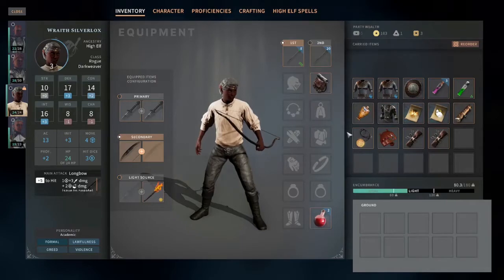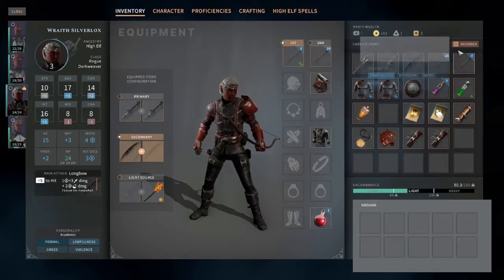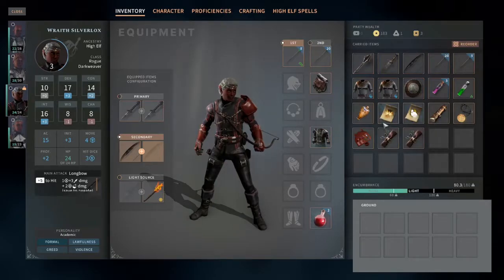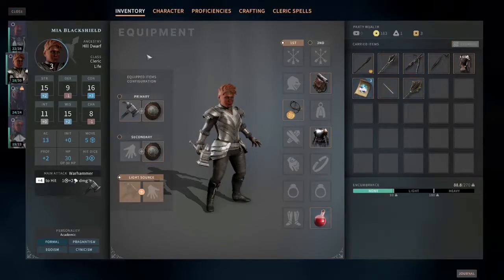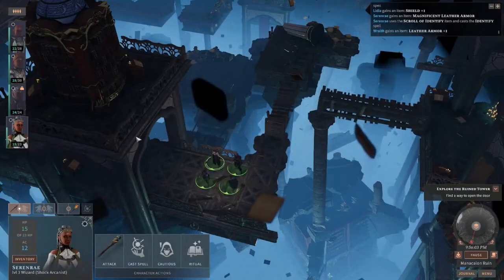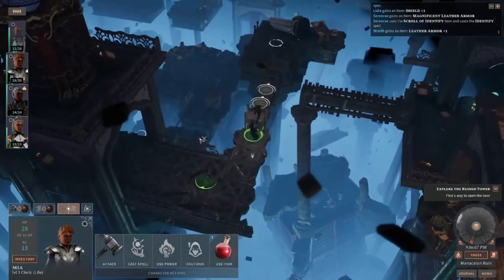Now we're going to do that again with another scroll of Identify — identify his armor. Can I borrow your armor, brother? Cast Identify on your brother's armor. Good stuff, because I would have hated to have had to switch our spells. We don't have a rest option so far. We also have to identify a potion and we have two more identifiers to do — a potion and a weapon for her. Everything's good, everybody's equipped with new shining armor. Let's move forward.